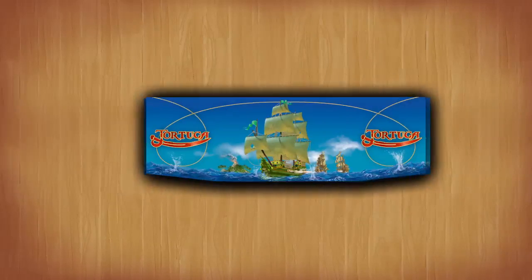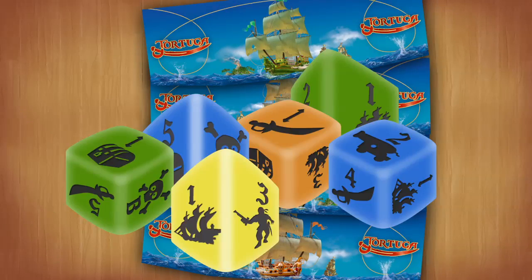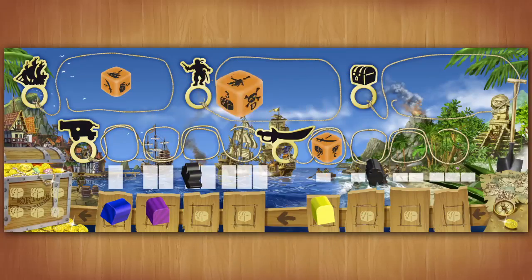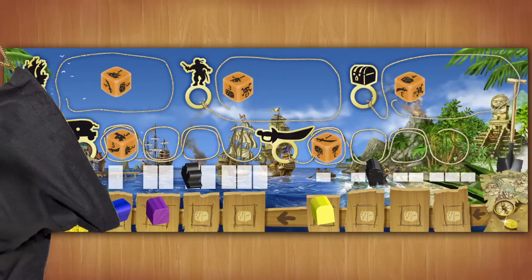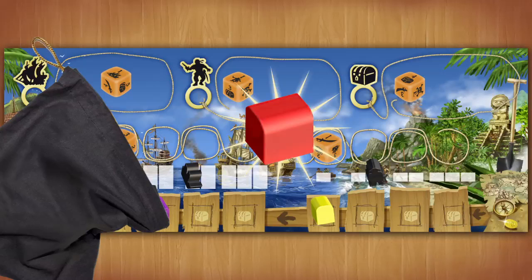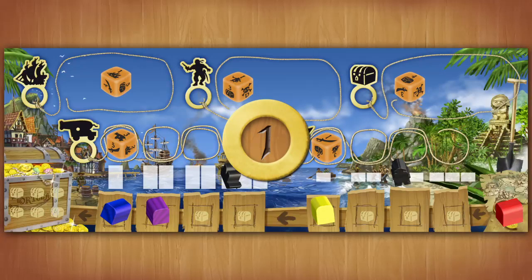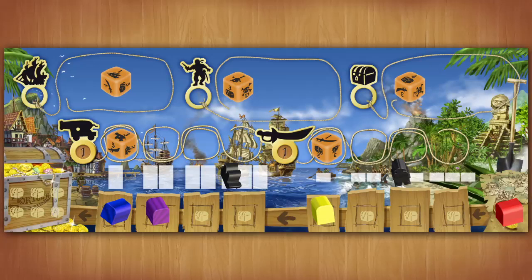Every player has a screen and 5 dice in player colors to plot their turn. Roll your way to riches and plunder. But the road is long and assaults from other pirates and sea battles for the prestigious treasures are numerous. Only a large fleet, a capable crew, and as many sabers and cannons as man and ship can hold will help you win the game.